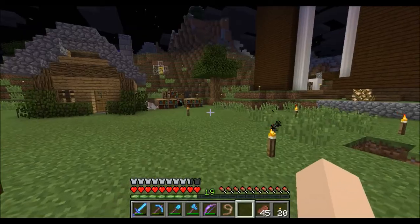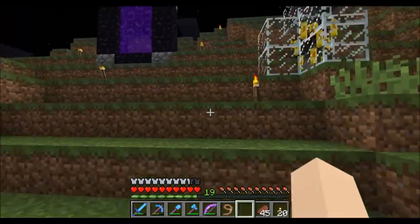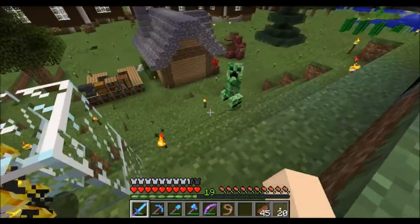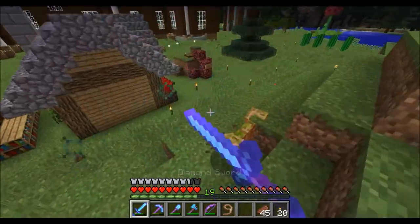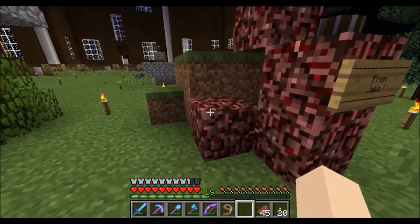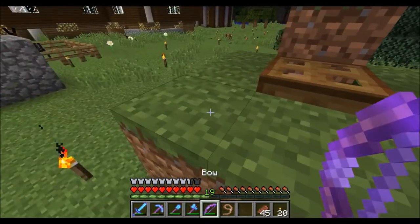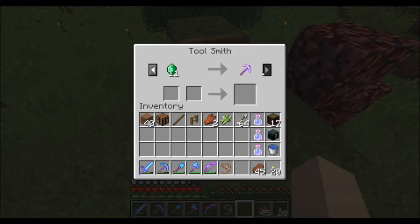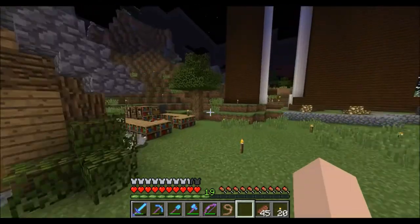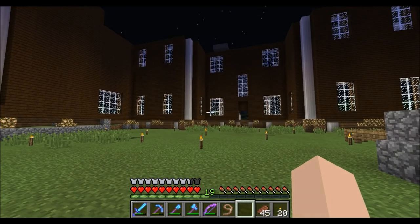Yeah guys, I think that's gonna be it for this episode. Also, we trapped a blaze earlier — I name tagged it so it wouldn't despawn. Its name is Royal Smoochie Wallace. Justin's still here too. Also, Jake gave me something and when I opened it there was nothing in it — I don't know what it was, I hope it wasn't too important. But yeah guys, I hope you enjoyed today's episode — we got bunnies, so that's pretty awesome! I'll see you guys in the next one!